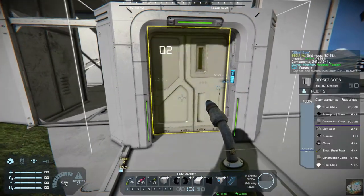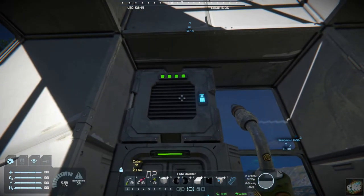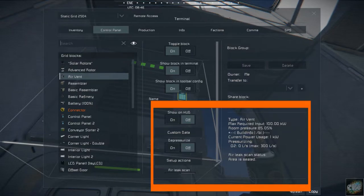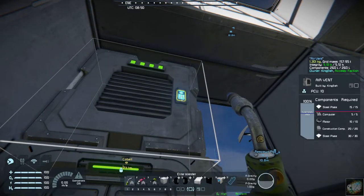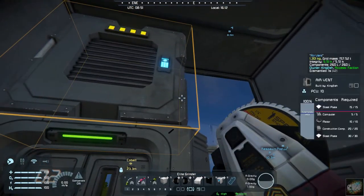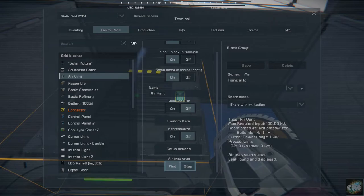There's another cool feature: it has an air leak indicator. If we go into this quickly constructed building and go over to the air vent, you can see that it's all green. In the air vent details you can see it's on room pressure at 85, air leak scan status shows the area is sealed. But if I take this window out, we know we have an air leak somewhere in here now.